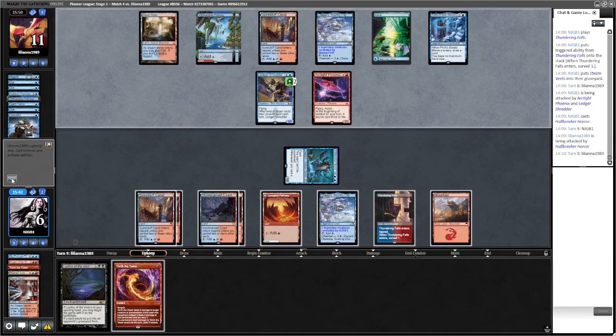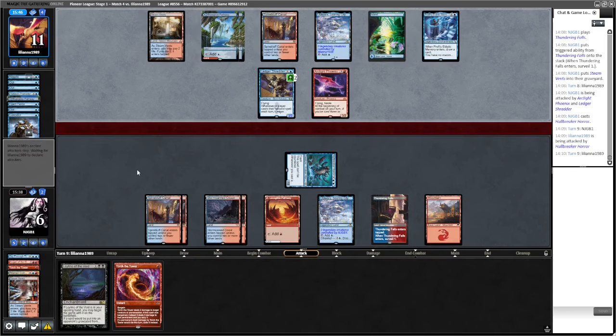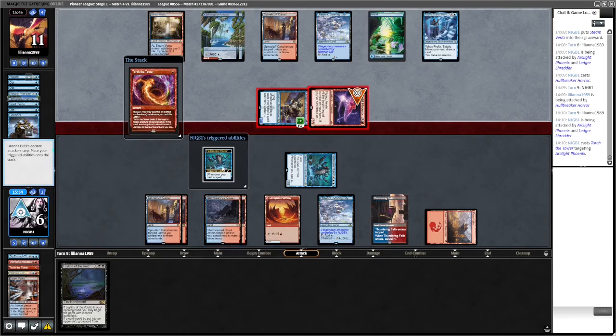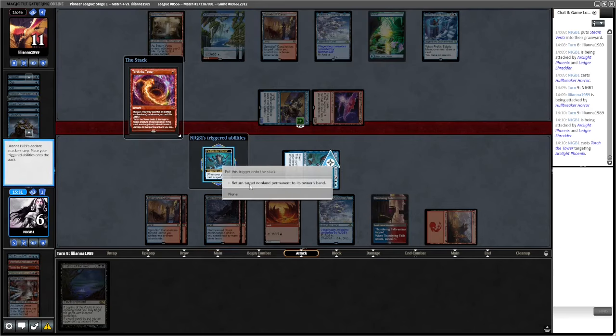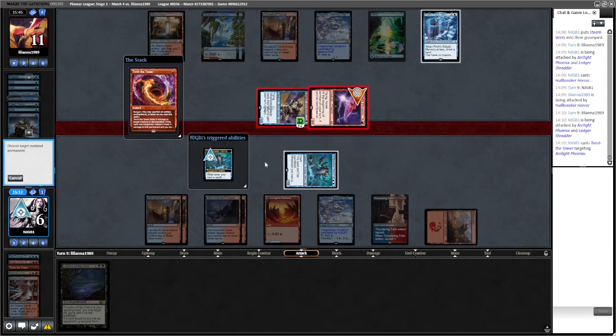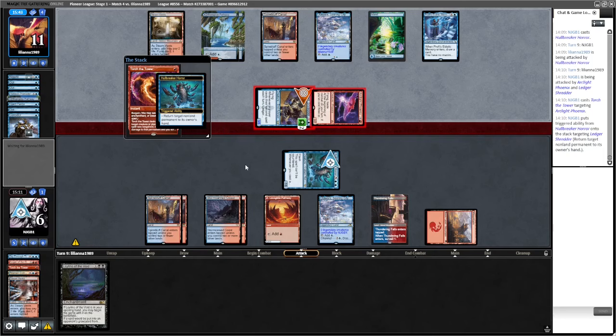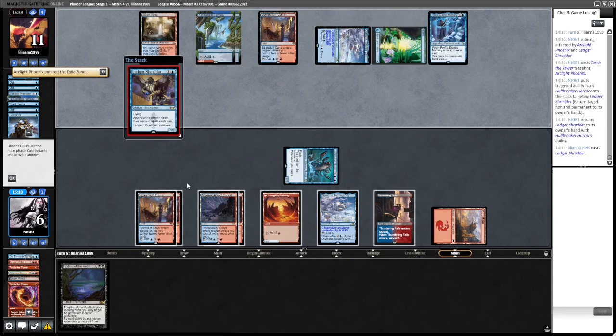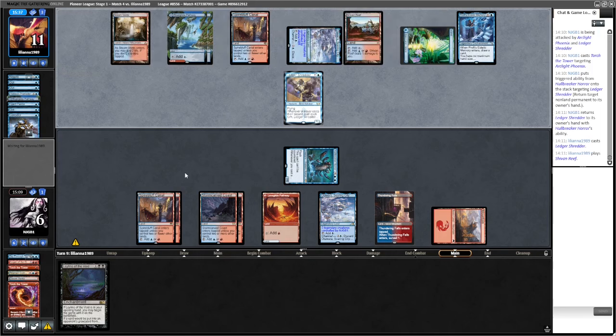Don't know if I'm going to use it upkeep - I don't think so. Let them. Could return something else - do we want them casting the Shredder again? We attack for seven. Yeah, just return this. There's the Shredder - we need to keep drawing spells though. Oh, this is the problem with Leylines. Well, we are attacking.